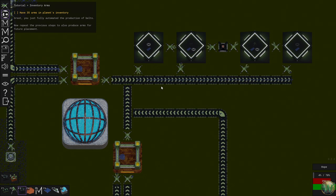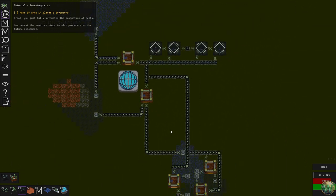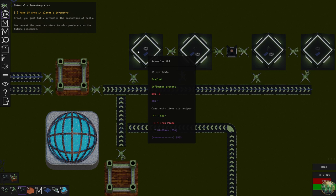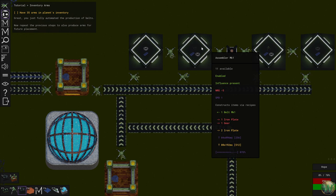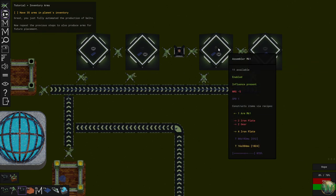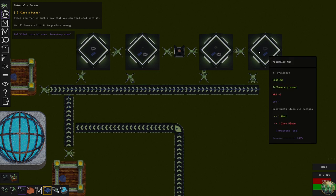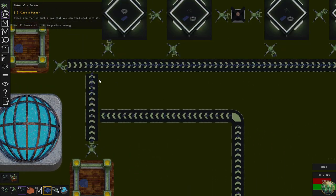The iron belt is full, which is really good — that's what we were hoping for. These five furnaces are producing more than we need. You need one iron plate every 256 for the belt assembler, and one iron plate plus one gear every 256 for the arm assembler — that's two iron plates every 256. With the furnaces we have, we're making five every 256, so we should actually be backing up.